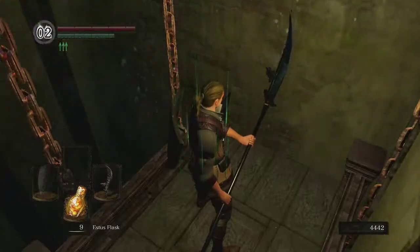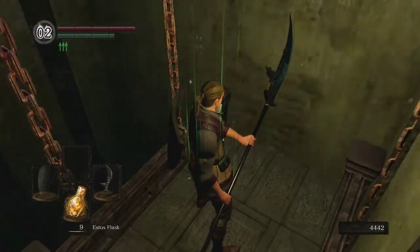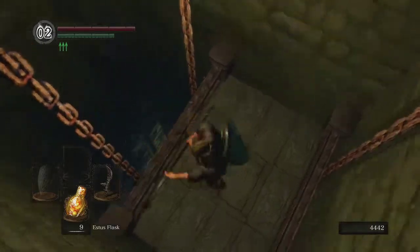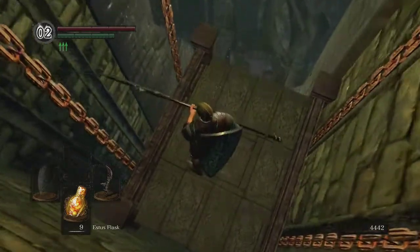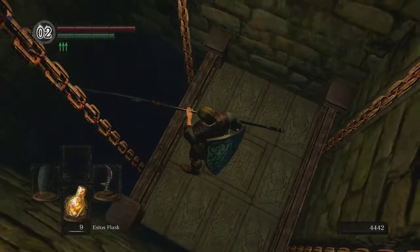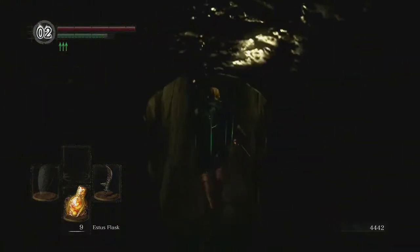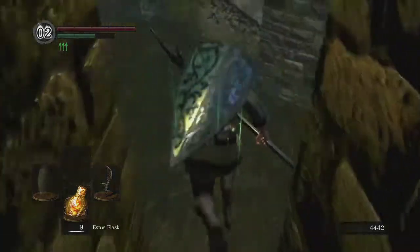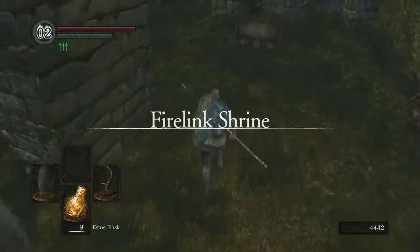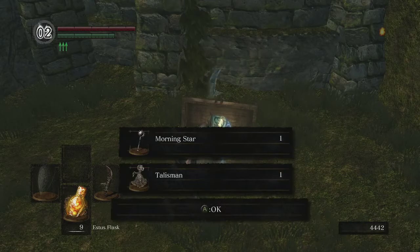In Firelink Shrine, I'm going to grab some items out of chests that are accessible by dropping off this lift at the bottom — Homeward Bones, Lloyd's Talismans, a mace, and a Talisman, which is used to cast Miracles.